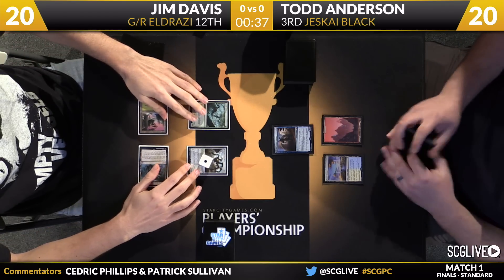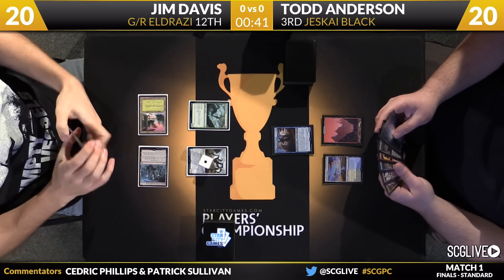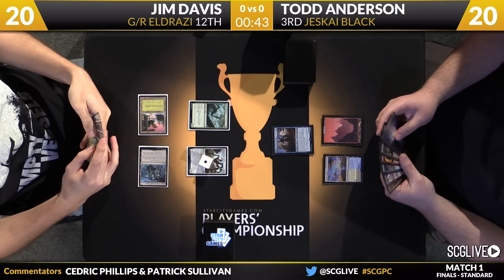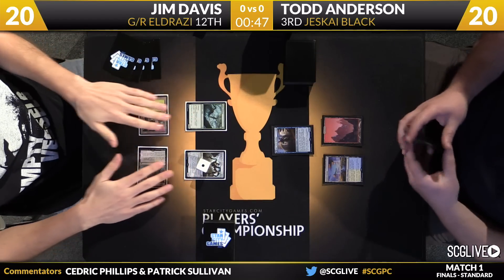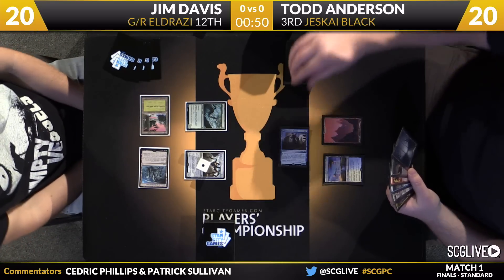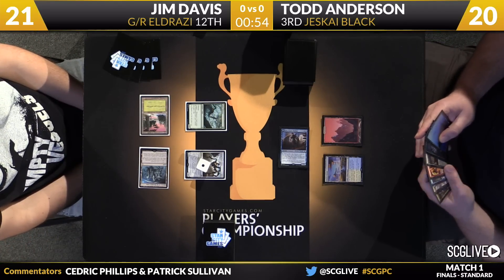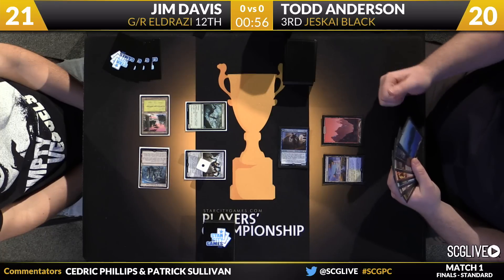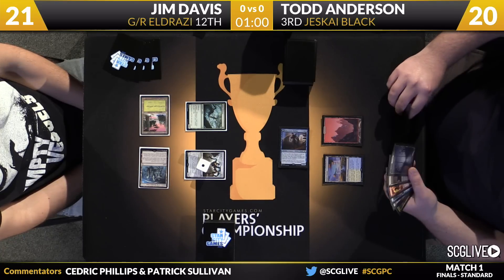We'll go back over to Anderson — he's drawn a Swamp. Though even though Jim has made a play on turn one and turn two, I'm not sure this is the kind of draw he really wants in the matchup. When you're playing out these cards early on, it's hard to get the right mixture of lands and the large spells, which I think is Davis' best path to victory. It also makes cards like Kolaghan's Command attacking Davis' hand much more of a concern.